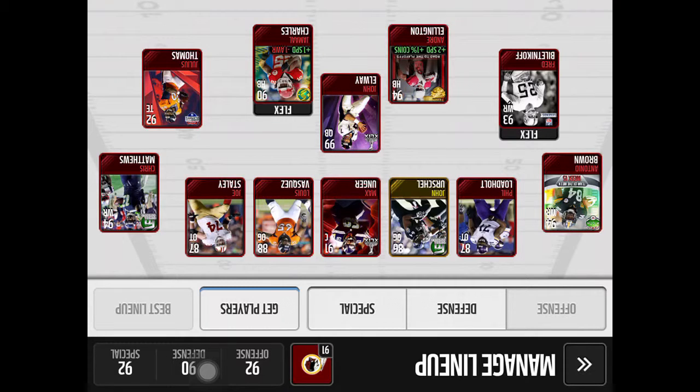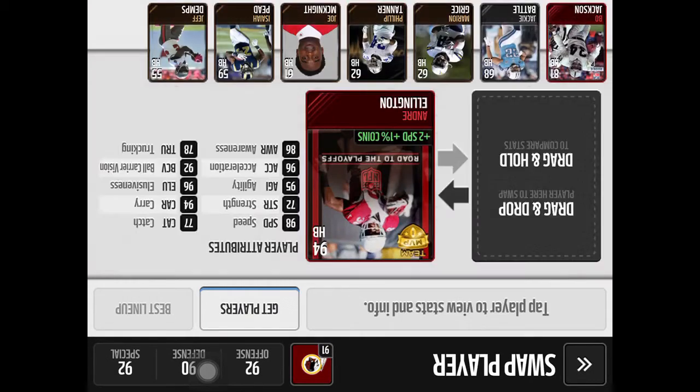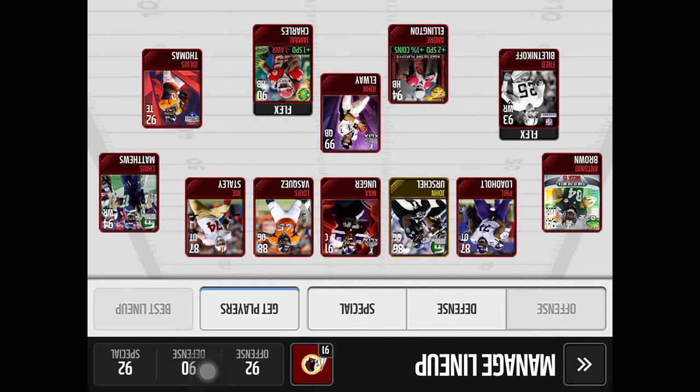I'm about to get an all-league defense but I still need it — I actually got it, it just hasn't been given to me yet. So let's do an introduction to my team. I have a 99 QB John Elway — he was a legend for the Broncos. Then I have Andre Ellington. Let's look at his stats: he has 98 speed, plus 2, so pretty much 99 speed. He has 77 catch, 78 trucking — not that good. Elusiveness 96, agility 95, acceleration 96.